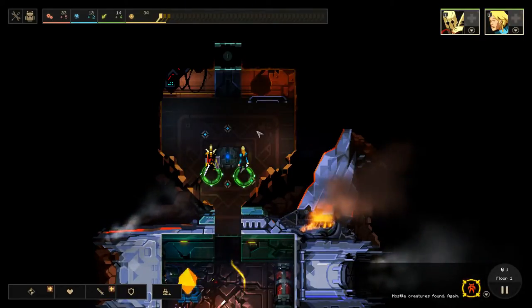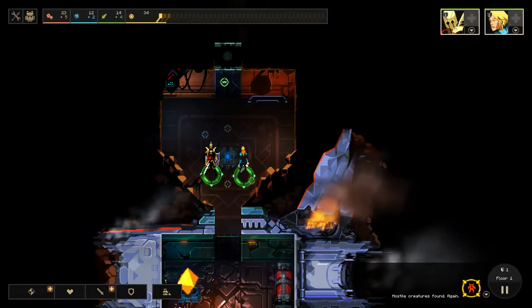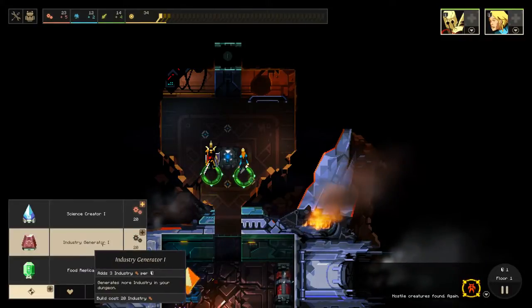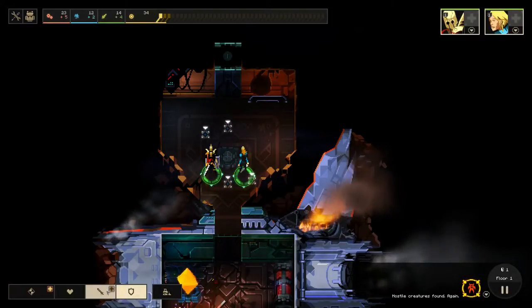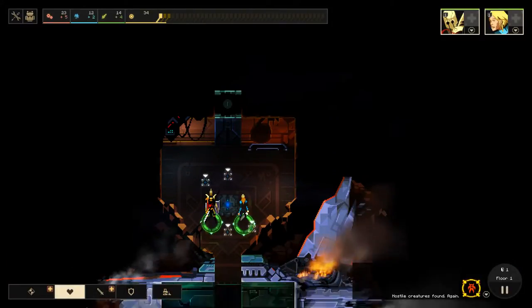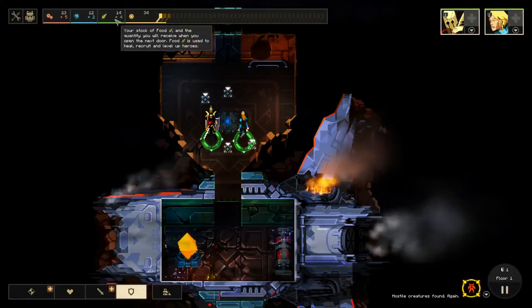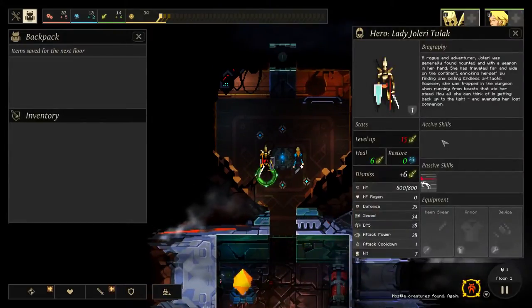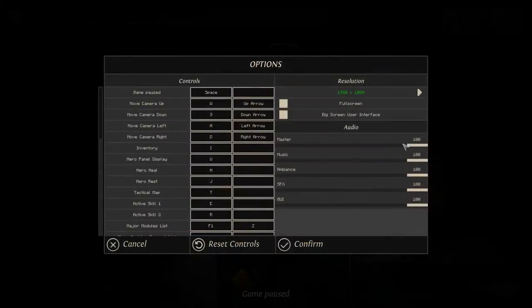I'll explain all these as we go. Dust is used to light up rooms, and in lit rooms enemies won't spawn. Industry is used to buy buildings like the prisoner pod. You use tech to research more buildings and upgrades for those. And you use food to either heal your characters in combat or to level your characters up.